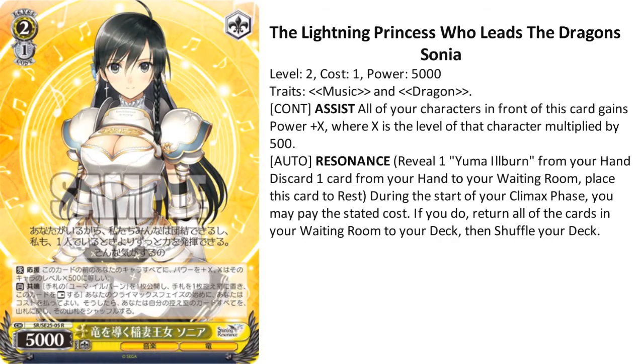First off, we'll start with Shining Resonance. The Lightning Princess who leads the dragons, Sonia. Yellow 2-1, 5k, Music and Dragon Trait. It has a level assist. The second ability is Resonance, which is reveal one Yuma Illburn from your hand, discard one card from your hand to your raiding room, place this card to rest. And during the start of the Climax phase, you pay the stated cost.